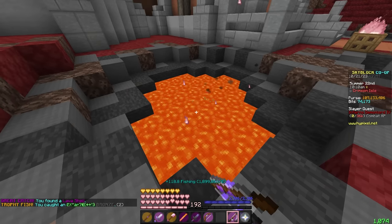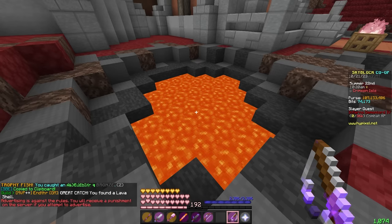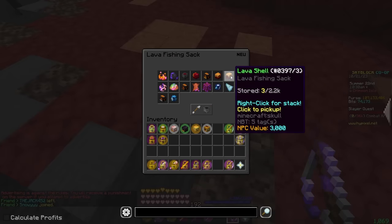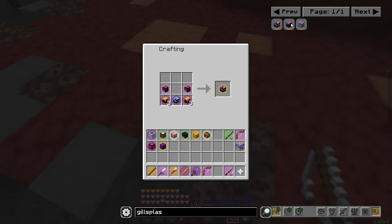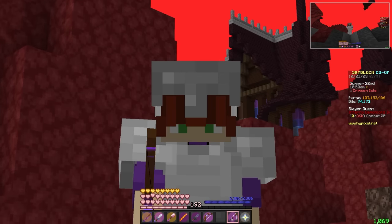Y'all, it finally happened! I caught a Lava Shell. It took like five hours. How many of those do I need? I have three of those right now. For Gillsplash I need six for this one and an additional four — I need ten of those total and I only have three. Give me like a million years.